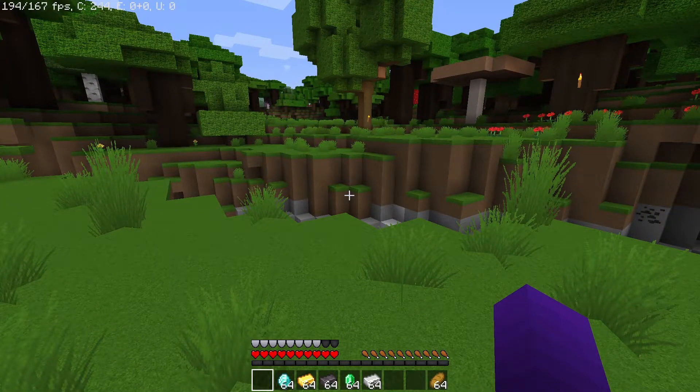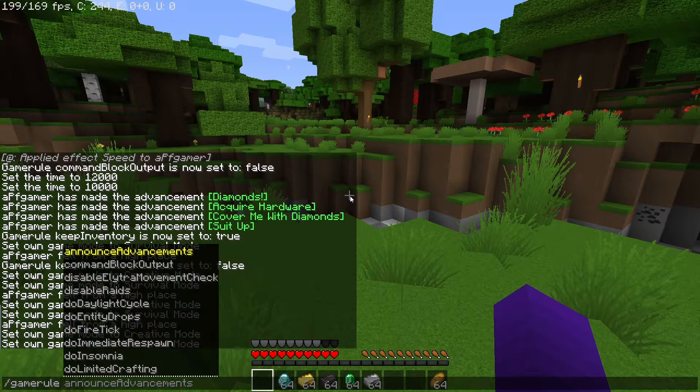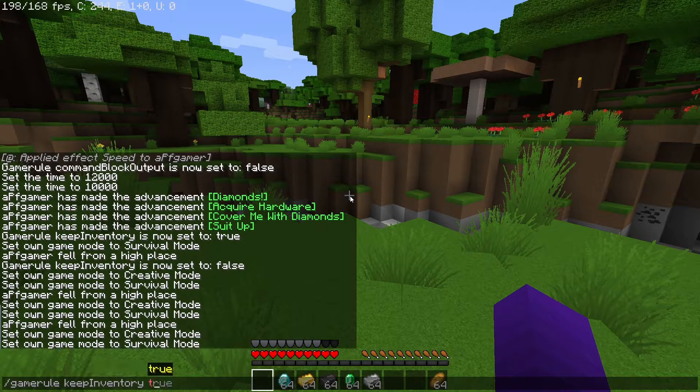So all you're going to want to do is open your chat or command feature. You're then going to type: slash gamerule keepInventory true.